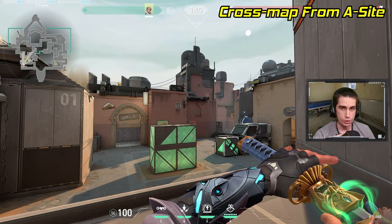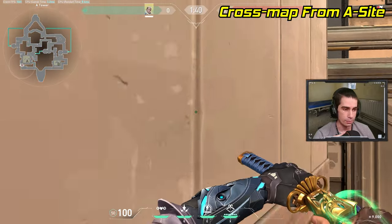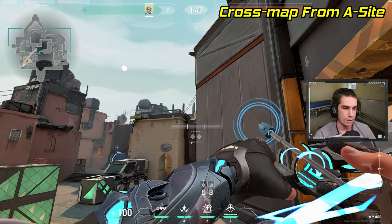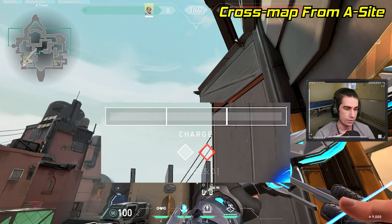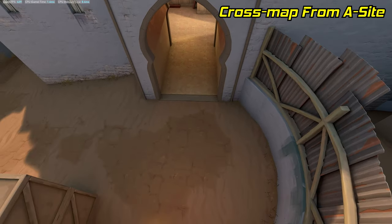Every Sova player should know at least one cross-map lineup, and these two are my personal favorites on Bind. Stand in heaven right up against this wall, line up this wall so it just barely covers these bricks in the distance, then pull out your recon and line up the bottom corner of the right diamond above this metal pillar. Do a one-bounce, two-charge arrow, and the arrow will fly to outside of hookah and land right above sand.